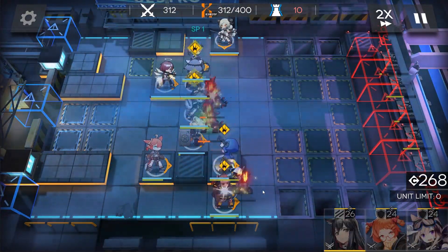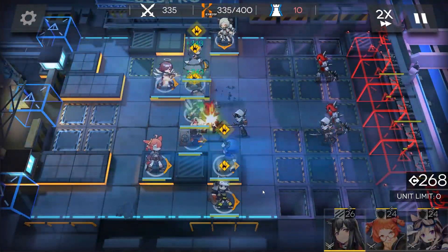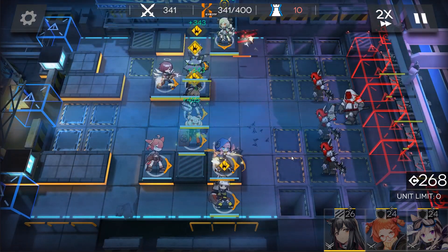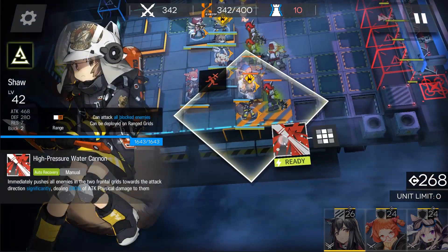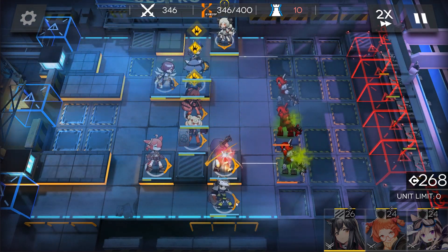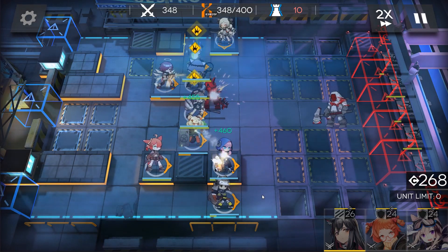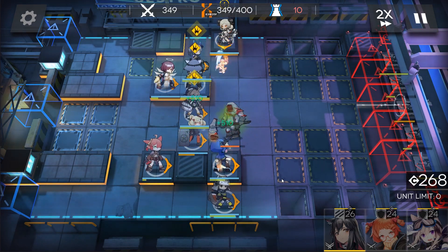This is going to be the defender for the big bad wave, so you want this to be Liskarm ideally. At 340 kills, when you see a drone show up, you're going to want to pop Blue Poison's skill because there are a bit too many enemies for your tanks to survive. Blue Poison's skill is enough to get you through this. If not, you might have to pop your other sniper skill or healer skill, but you want to conserve skills as much as you can because the big bad wave is about to come up.